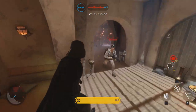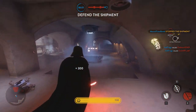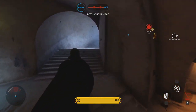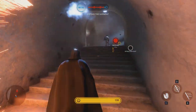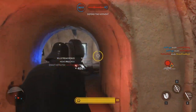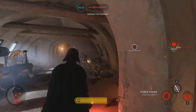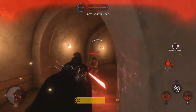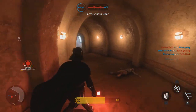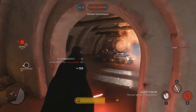So in this pack we've got four new maps — two of them are set on Sullust, kind of the factory areas, and two of them are set on Tatooine in Jabba's Palace, a very iconic location. Now the maps in this DLC are all based around the new game mode called Extraction, and it's very simple — the rebels have to push this package to an extraction point and extract it, and then they win the game.